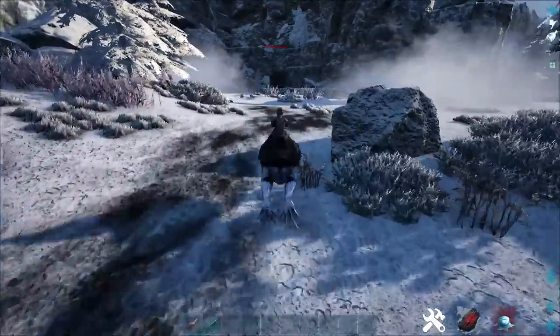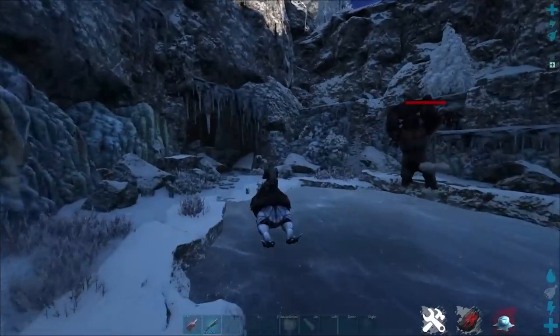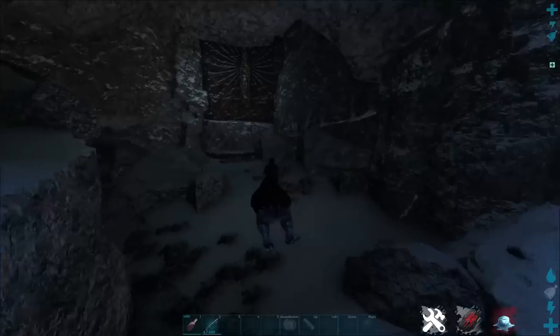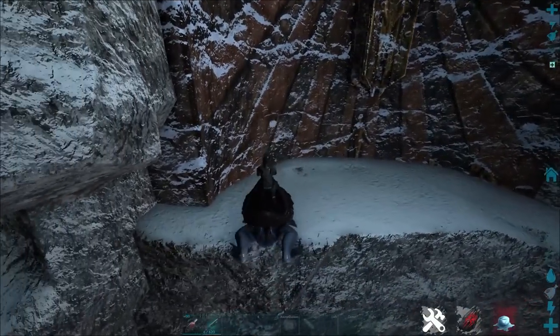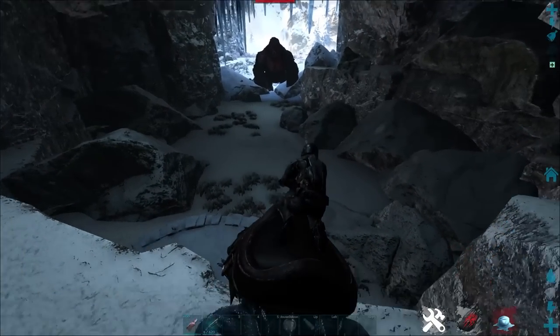Basically what you're going to do is you're going to skirt around the back side of this guy. The reason we're going to do that — we don't want to fight him. We're just going to get him to a point where he can't do damage to us. And if you do it quick enough, you can literally outrun all of his little minions and get into this cave back here. Once you've gotten to this cave, you can sit up on this ledge.